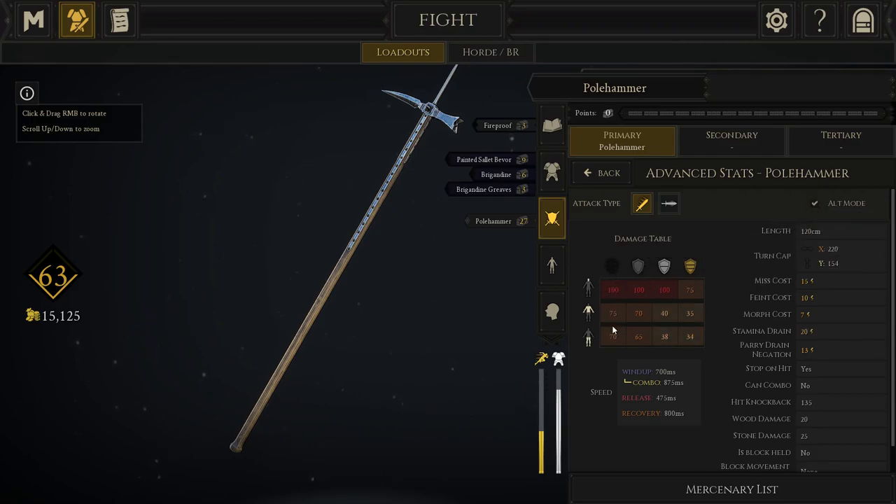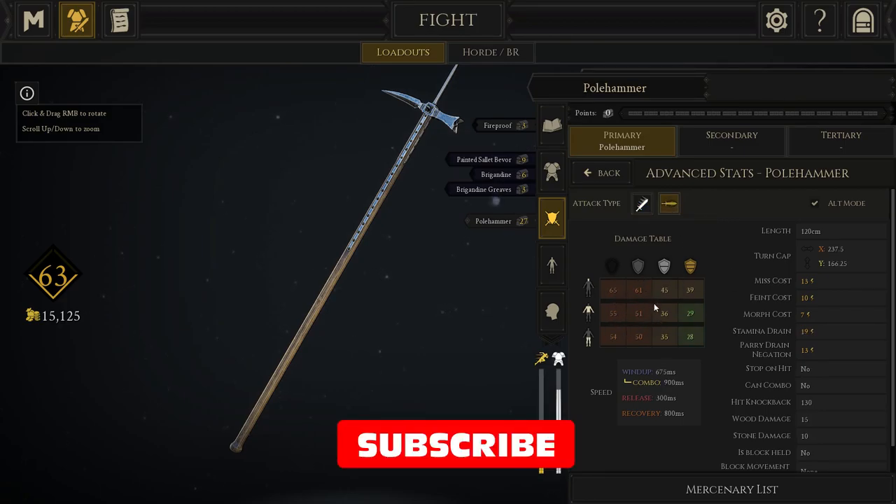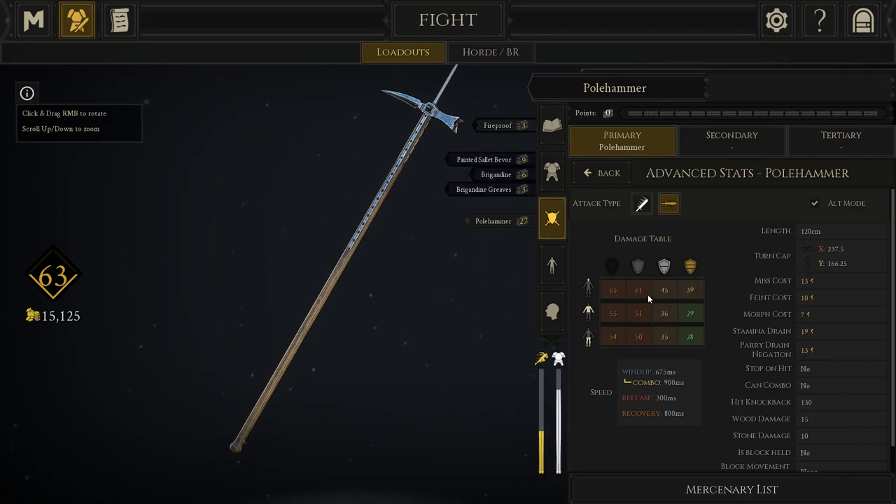In my opinion, this thing is geared towards lighter-armoured opponents. But when you make contact with those lighter-armoured opponents, you're just going to crush them. The thrust is okay — again, it's more towards lighter armour, but it's not its strongest point. If you're going to come up against thicker armour, use the blunt side and you're going to two-shot everything.